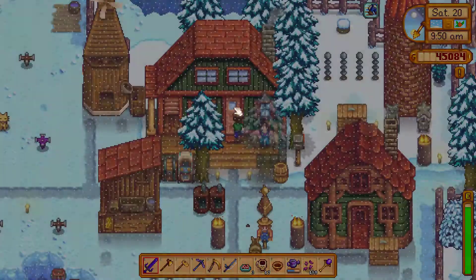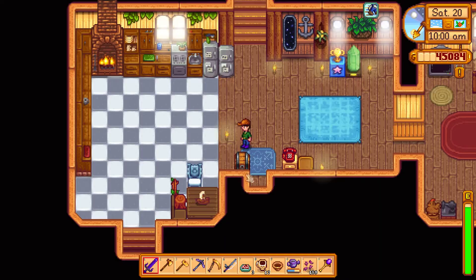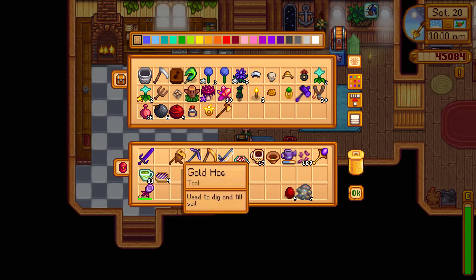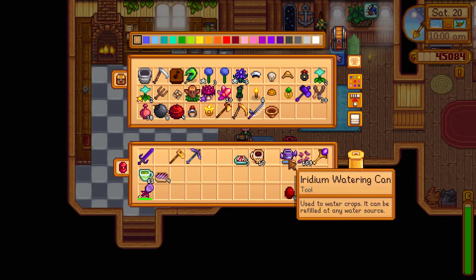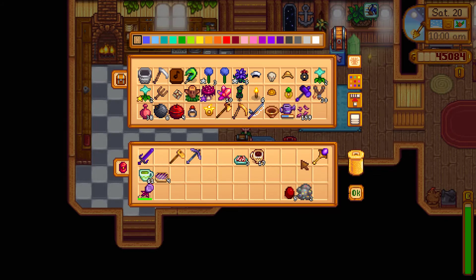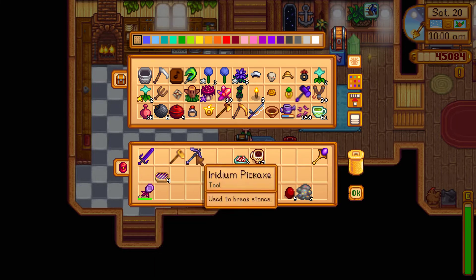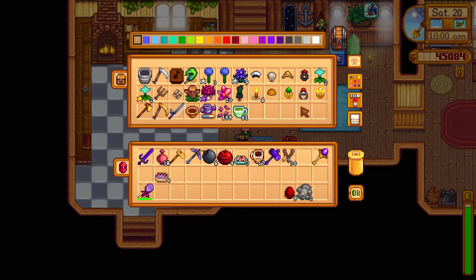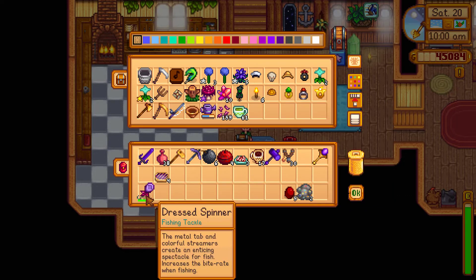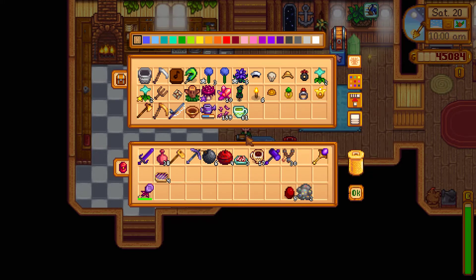So it's slowly time to head out to Skull Cavern. But for that I'm gonna need to rearm myself. I'm gonna keep the hoe. Let's remove the copper pen, the watering can. The return scepter I'm gonna keep. Let's remove the green tea. Let's pick up the life elixirs, the bombs, the hammer. I'll need the spinner.